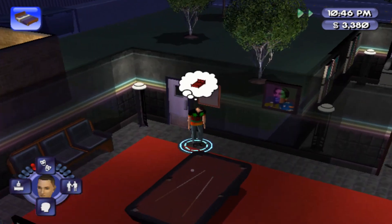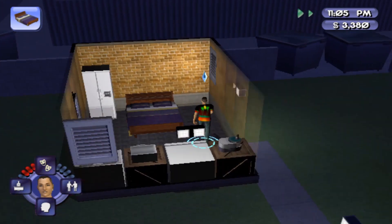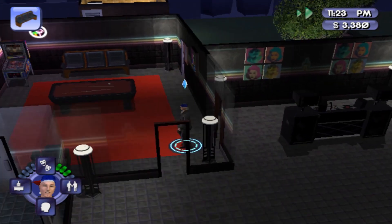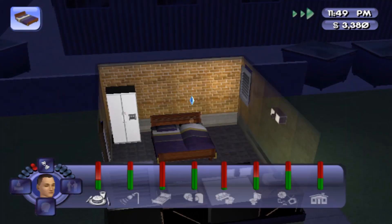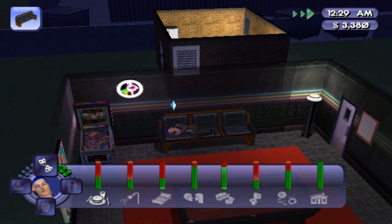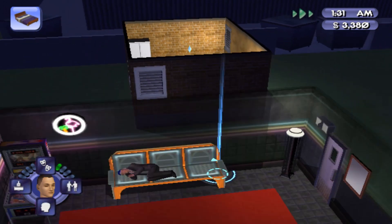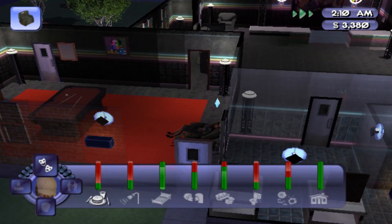He just needs to get some sleep before work. I need to make time go by faster because I need to get that Charisma point so I can get promoted. I can't miss work two days in a row. I'll get the mood up as much as I can. I'll see you in just a moment when I get that Charisma skill.